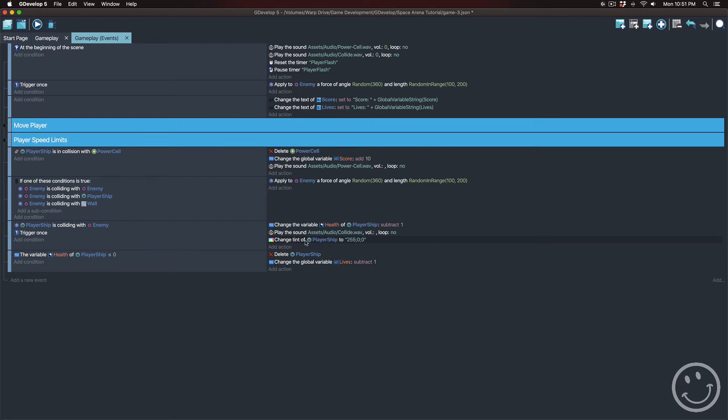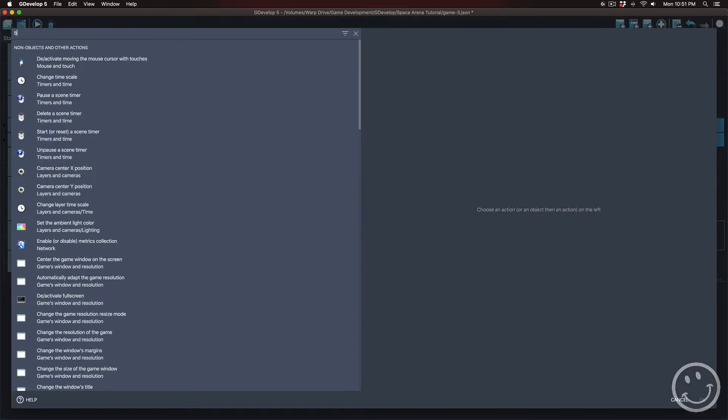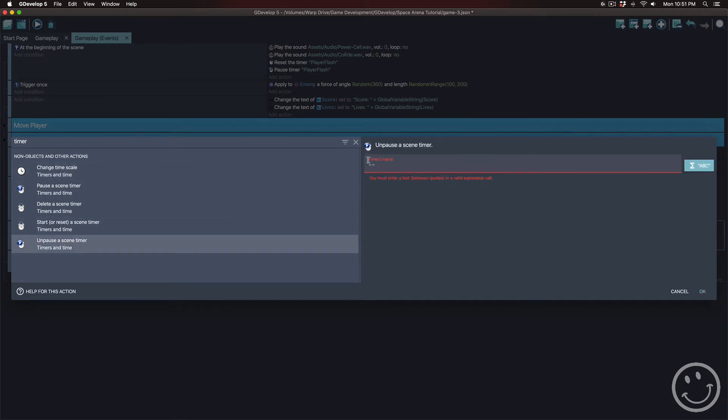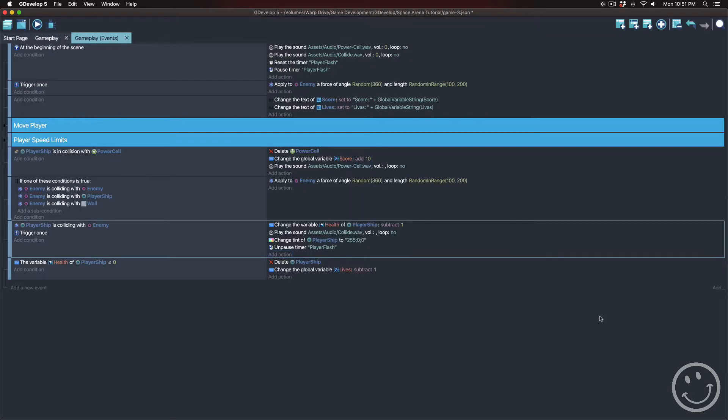In addition to changing the player's color when they collide with the enemy, we want to start this timer as soon as the player gets hit. I'll add another action, search for 'timer,' and choose 'unpause the scene timer' — the scene timer I want to unpause is 'player flash.' So when the enemy collides with the player, you'll lose one health, the sound plays, the player ship turns red, and this timer will start counting.